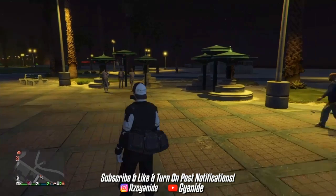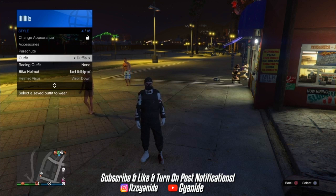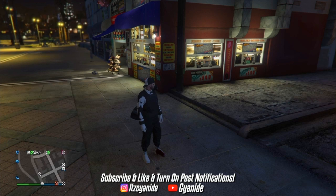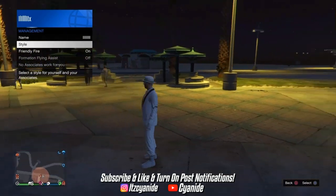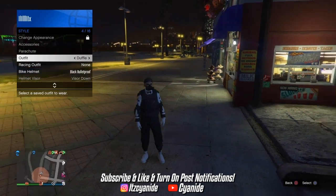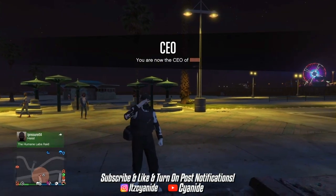Now there's one problem with the duffel bag glitch: you won't be able to switch outfits the normal way. To switch outfits, register as a CEO, then go to Management, then Style. Switch left or right and you'll have a different outfit on — and you'll still have the duffel bag. This is how you switch outfits without killing yourself. As you can see, I'm able to switch outfits and still keep the duffel bag. Hope you guys enjoyed — please like and subscribe if you're new. Let me know if I should drop this outfit, and with that being said, I'm out — peace!